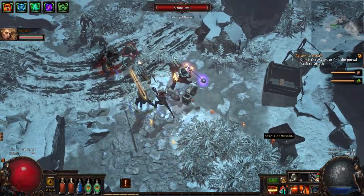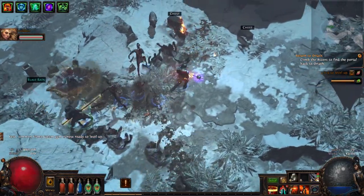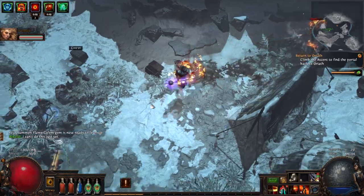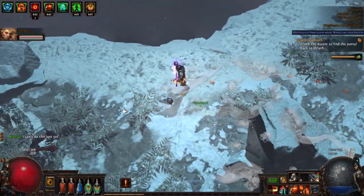It looks pretty nice. This is the top of the mountain - we're basically on top of where we were before. Inside the mountain is where all those halls with bloody guts, eyeballs, and beast parts were.